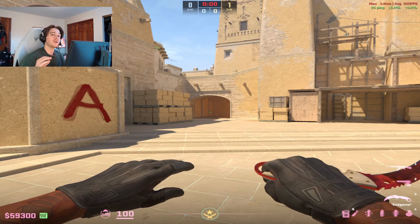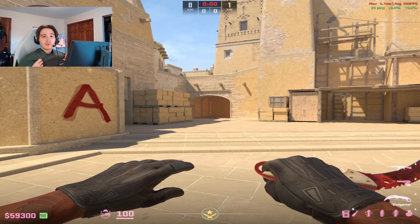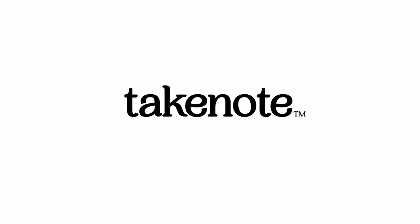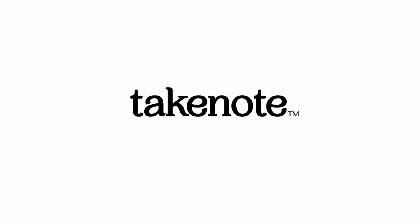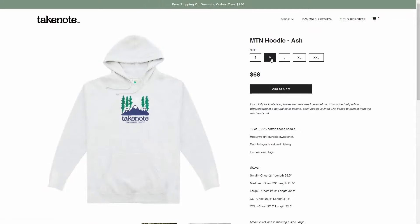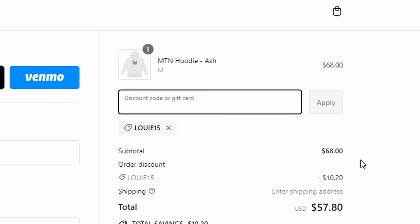But before I get into this video, if you want any cool outdoor clothing, just like the one I have on here — very comfortable for gaming as well — make sure you guys check out the sponsor of this video, Take Note. Take Note is an independent clothing and goods brand that focuses on creating gear that can be used for any situation. I personally love the mountain hoodie and the corduroy overshirt they sent me because both are 100% cotton, heavyweight, and made to last forever. Head over to takenotegoods.co and use code louis15 at checkout for 15% off.